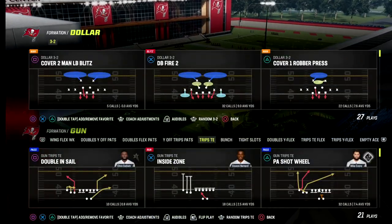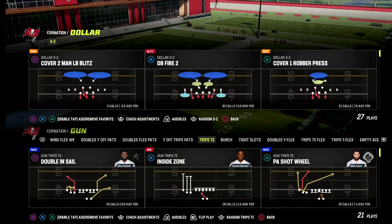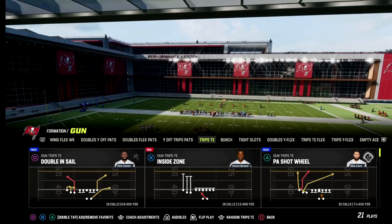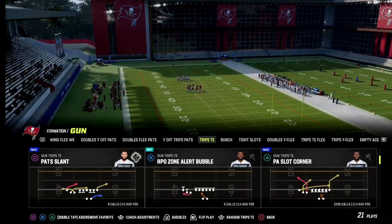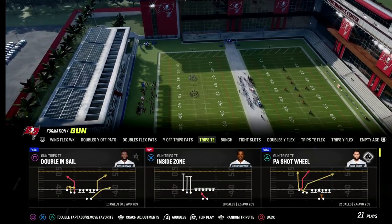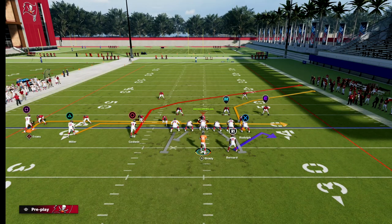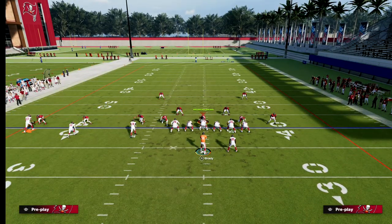In this video I'm going to show you some really simple ways to beat the blitz and beat man coverage out of the Trips Tight End formation. We're in New England's playbook and we're going to be talking about the play Drive Post and why I think this is the best play against man coverage — definitely in Trips Tight End, in my opinion.